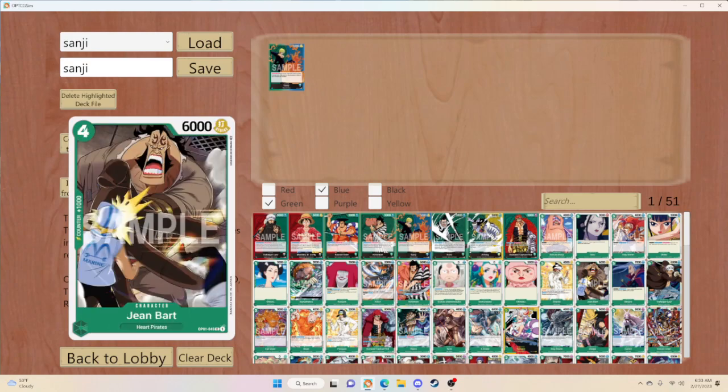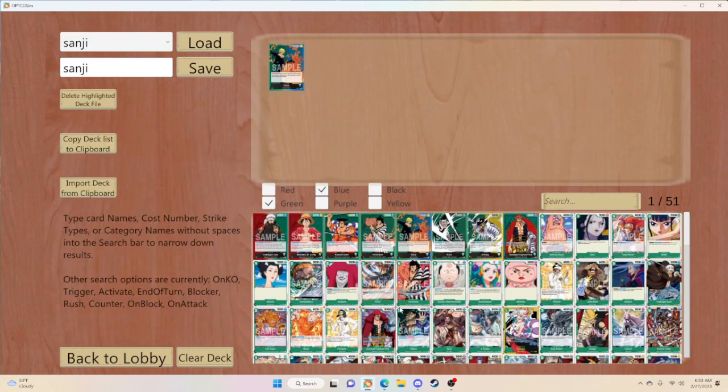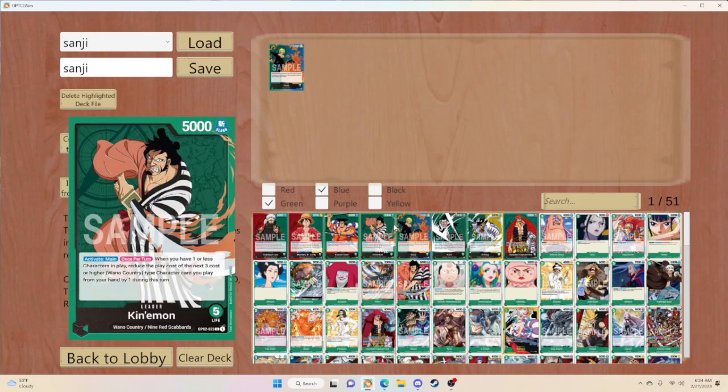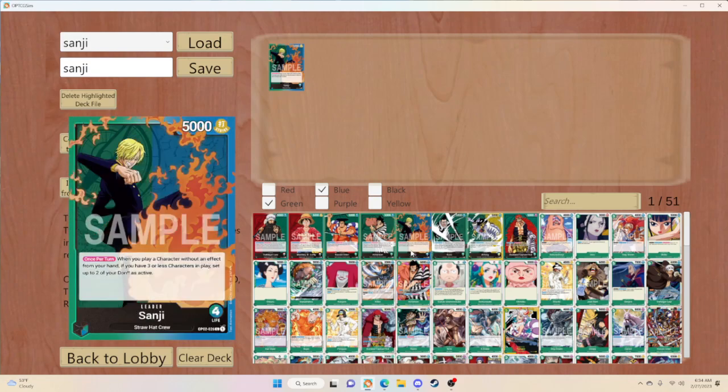Let's see what we got. With Sanji, he reads: once per turn, when you play a character without an effect from your hand, if you have three or less characters in play, set up to two of your Don active. That's actually not bad. That gives you on turn two — if you go first you get one Don, you go to three, you play a three-drop, you set two active — so you're essentially getting a three-drop 5k for one, which gives you the ability to play Love Love and possibly Overheat, or two Desert Spotters. You need defense in this deck since you're starting at four life.